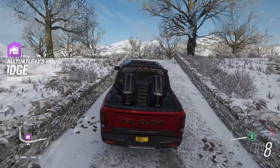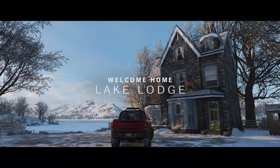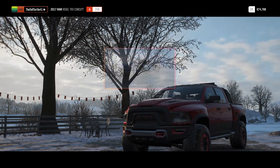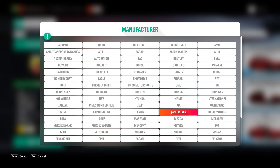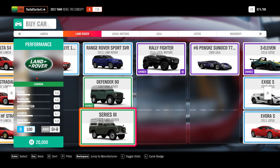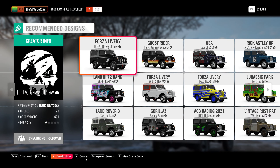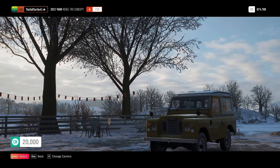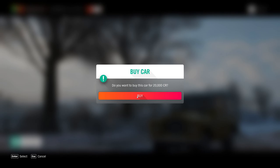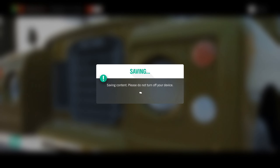This is my lake home by the way — we're just visiting, one of our many houses. Welcome to the Lake Lodge — nice and cold, looks like Minnesota here. Let's go to the auto show and find Land Rover, Range Rover, whatever. Land Rover Series 3 — boom, let's buy this thing. Let's do manufacturer colors — mustard yellow looks good. Let's buy it, and now we need to drive it. That should do chapter one of the weekly challenge.